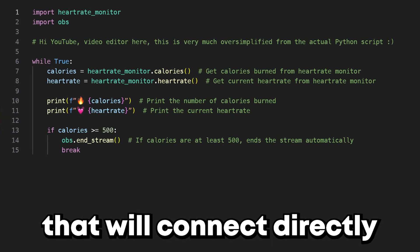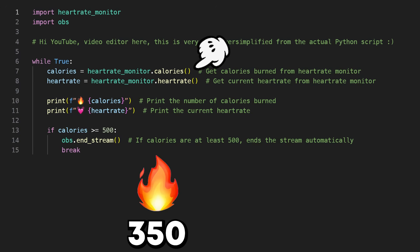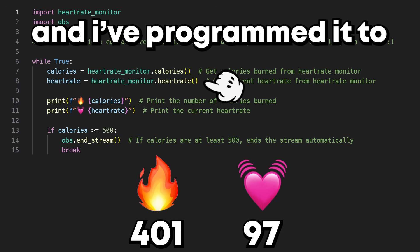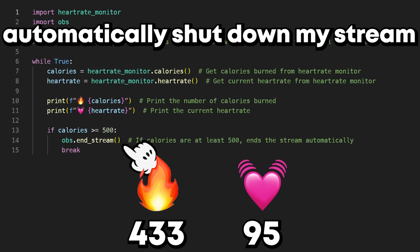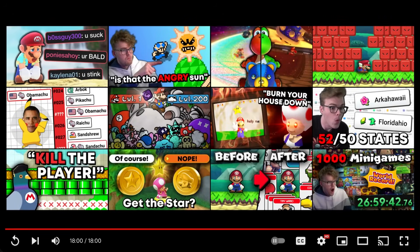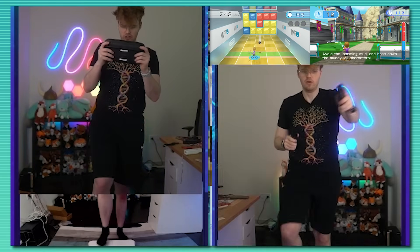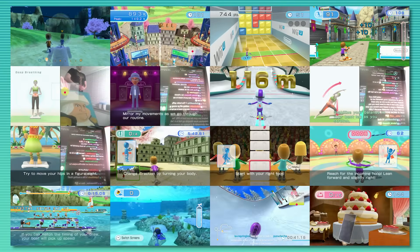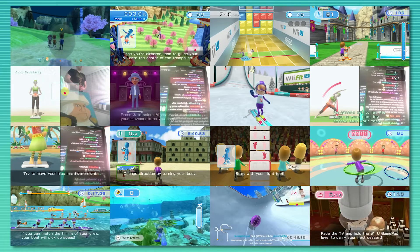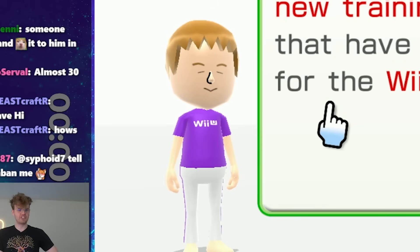So I've written a Python program that will connect directly to a heart rate monitor that tracks both my calories burned and heart rate in real time, and I've programmed it to automatically shut down my stream and this video the moment it hits 500 calories. I'll be forcing myself to try out as many modes as possible. I've never played the game before and I wanted a full body workout, so rather than just running the whole time, I'll be giving each part of the game a fair shot while trying to still hit my goal. But before we can begin any of that, I first need to pick my Mii.